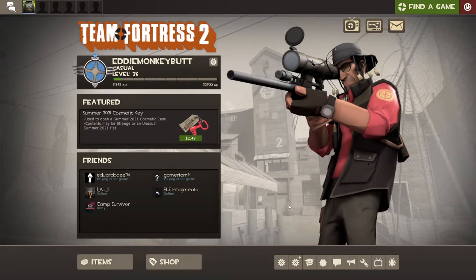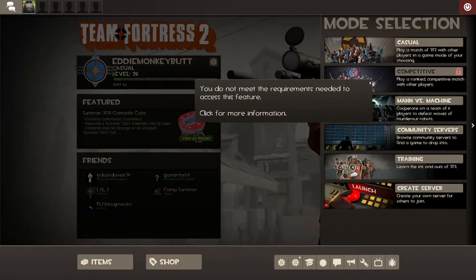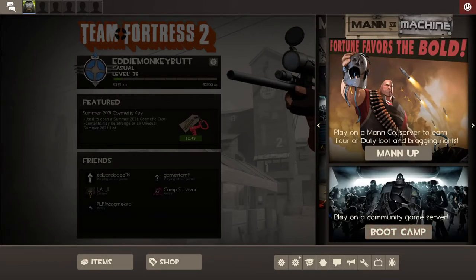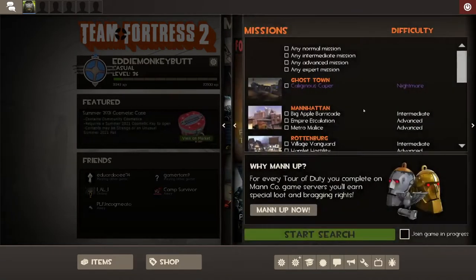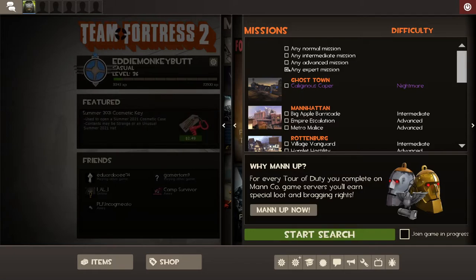I'll be right back. I'll try and get into a match. When you want to play casual games, if you want to play Mann vs Machine there's different ways. I'll show — just go to Boot Camp. Don't do Mann Up — you basically have to pay money to Valve. Boot Camp, then you can choose a map or have specific mission types. You can choose normal missions, or expert, or advanced, or all of them.